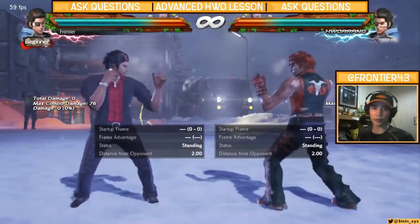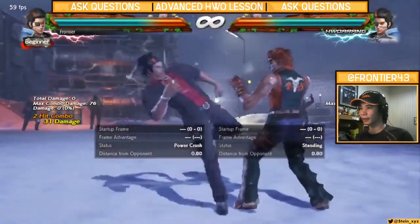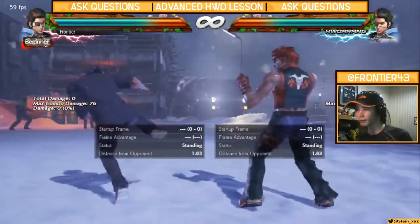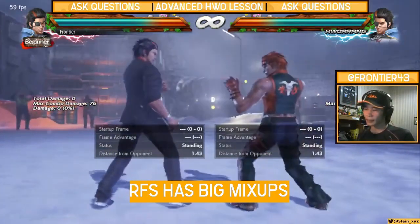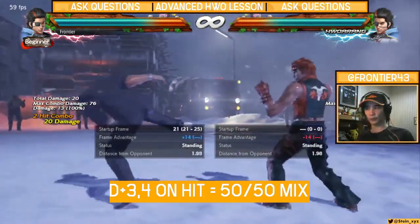Before we even address RFS down 4-3, we have to understand right flamingo — his stance. What is right flamingo for Hoarang? In Tekken 7, right flamingo had a lot of big mix-ups. The first one that's pretty obvious is: as soon as you do, let's say, down 3-4, you're plus 14.